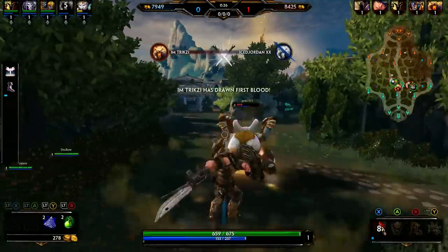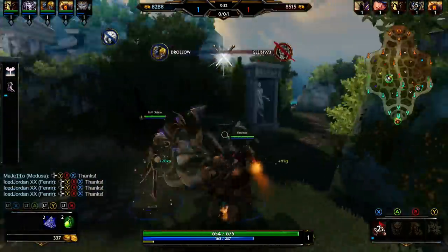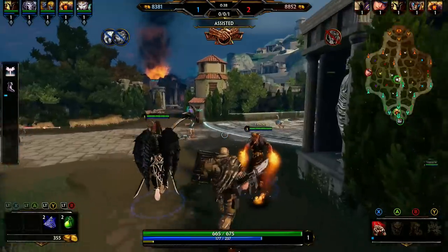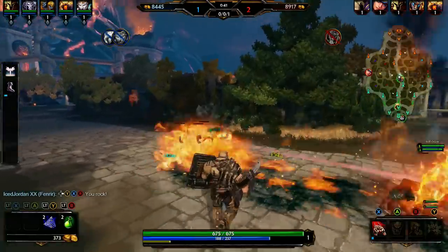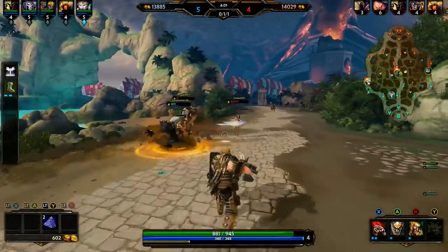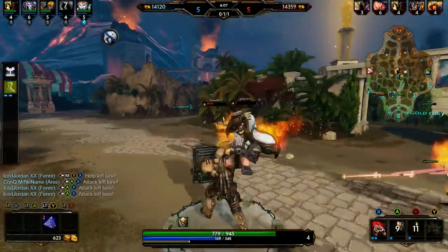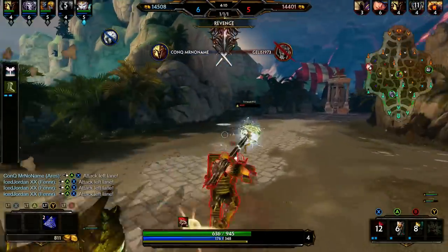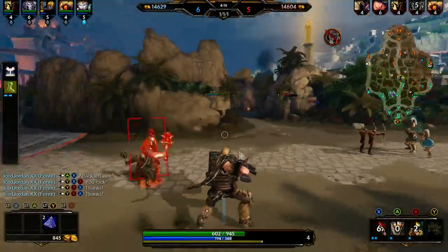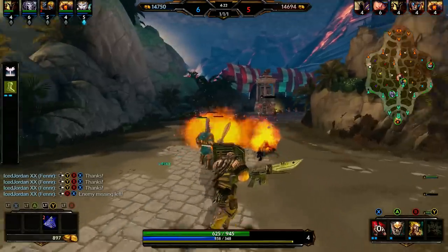So what's going on on the screen? Top left and top right you see little pictures of some of the gods, with numbers and bars below them. That's going to be my teammates and the enemy, along with health, mana, and what level we're currently at. You can get up to level 20 in-game, which gives you access to more abilities and more base stats — things like damage, resistance, and movement. Center screen you see the kill counts for both teams, the gold count for both teams, and the timer of the match.